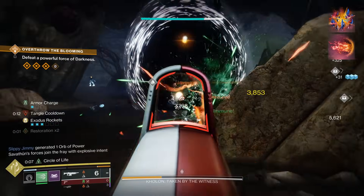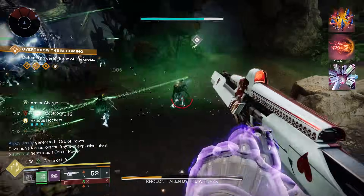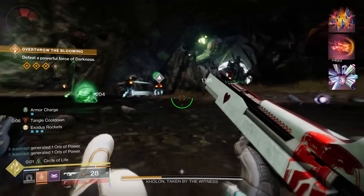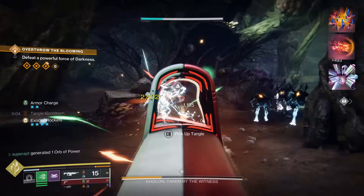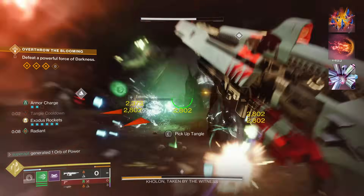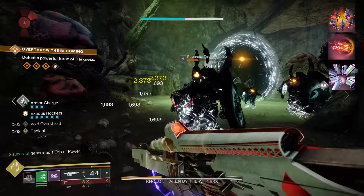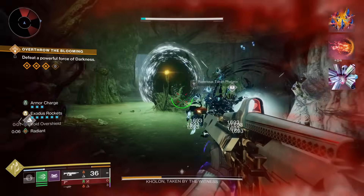For the third fragment I chose Facet of Hope. While you have an elemental buff, your class ability regenerates more quickly. The elemental buffs we'll be proccing for this build are restoration, overshield, and radiant.